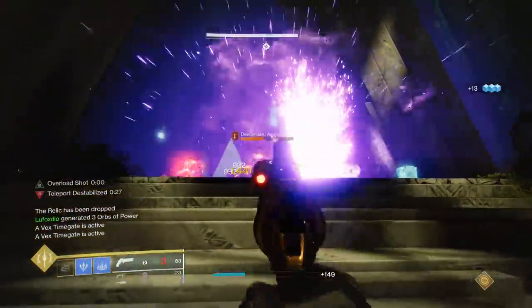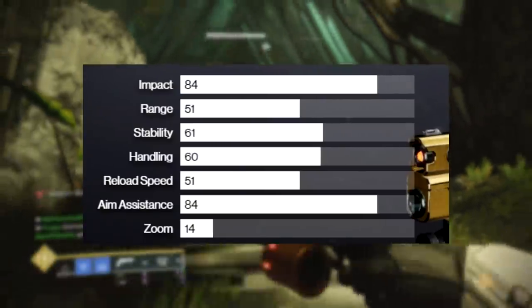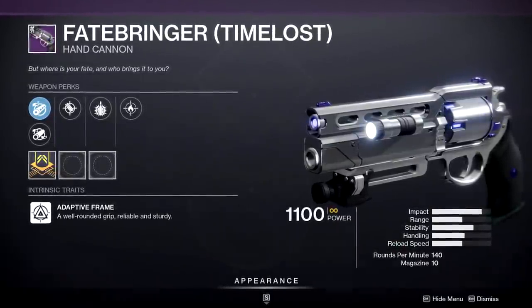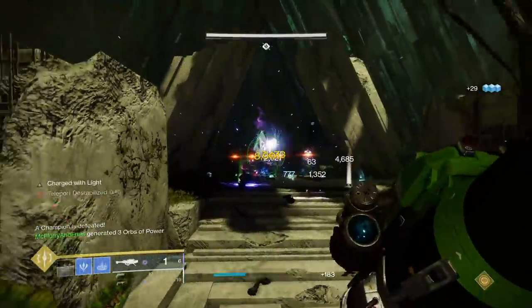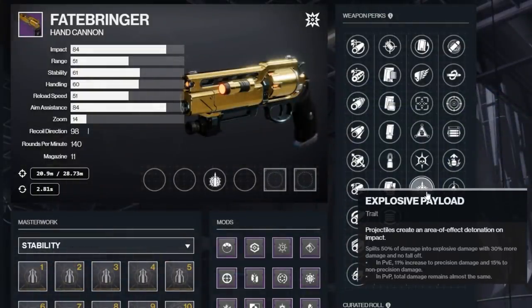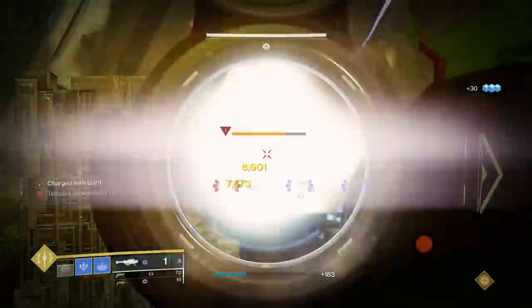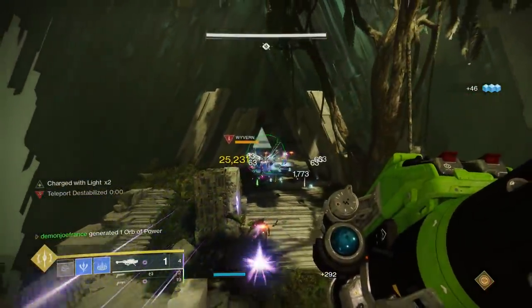Fatebringer to me is what every hand cannon should aspire to be. It's got fantastic base stats, top tier perks in every column, and even has an adept version if you're willing to go through the slogfest that is Master VOG. When it comes to perks on Fatebringer, you have a ton of really good and fun options. If a weapon has explosive payload on it, I'm instantly a massive fan, and that's exactly what this weapon has in the third perk column. Explosive payload gives a flat 11% damage buff to literally every precision shot you hit, and 15% to the body.